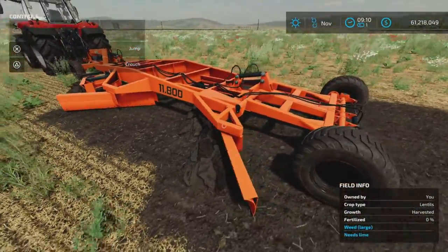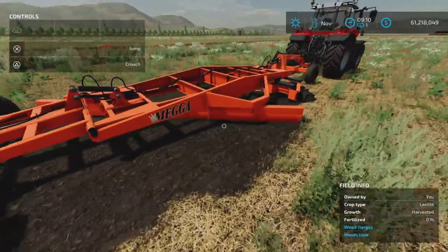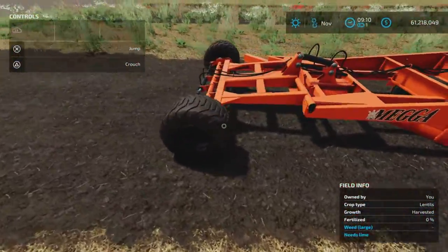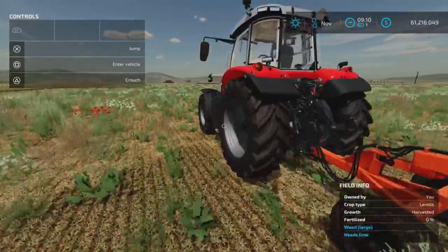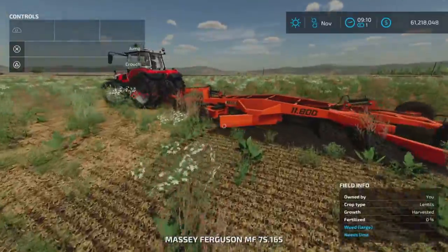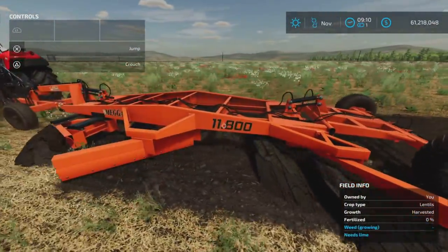The front pieces are kind of plowing and the back pieces are leaving a cultivated state. So let's get in, hire a worker, and let him go so we can watch this happen.